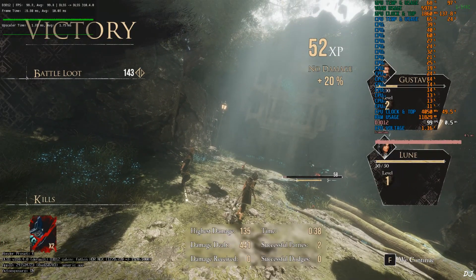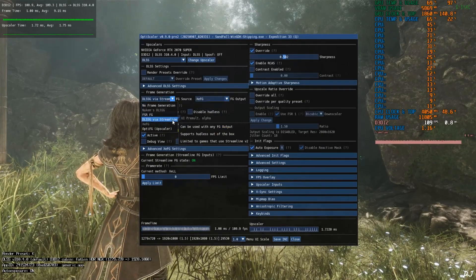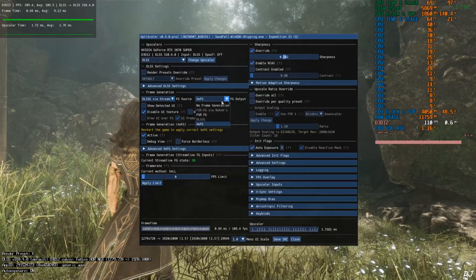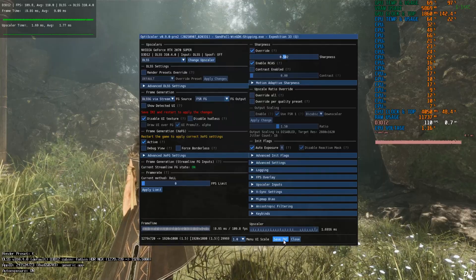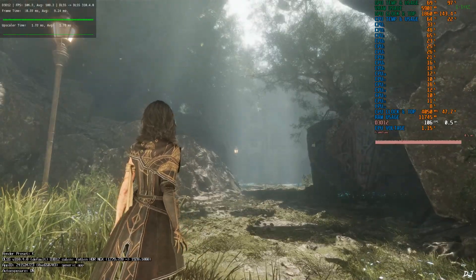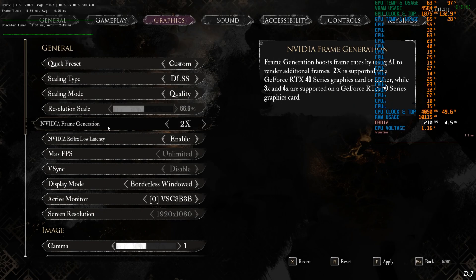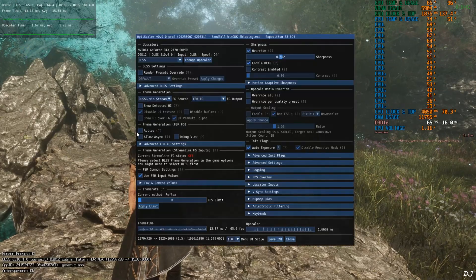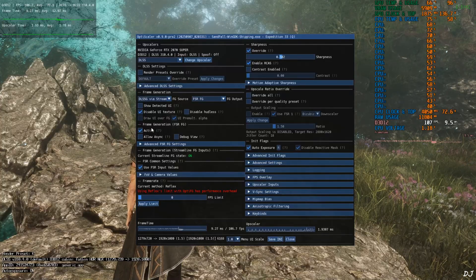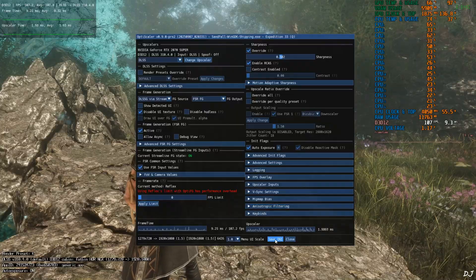Now I'll show you how to use FSR Frame Generation with Nvidia Reflex. Open the mod menu, click the drop-down next to FG Source and select 'DLSS Achieve while Streamline'. Click the drop-down next to FG Output and select FSR FG. Save the ini file and restart the game. Make sure the in-game Nvidia Frame Generation setting is enabled and set to 2x. Load from the same spot, open the OptiScaler menu, and check the setting — Active under Frame Generation FSR FG. Current method mentioned is Reflex.